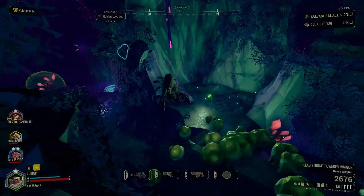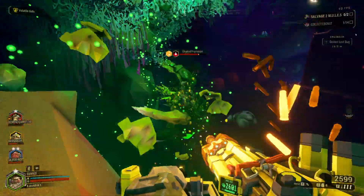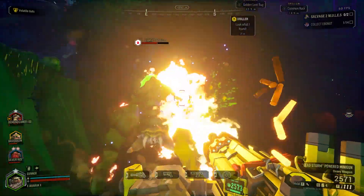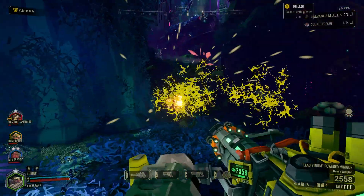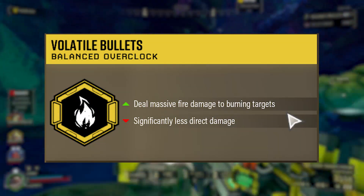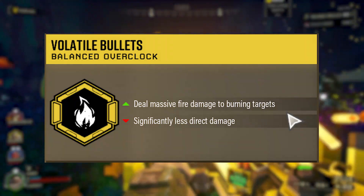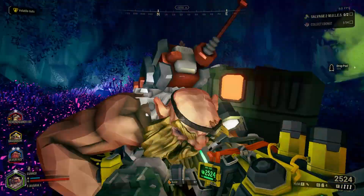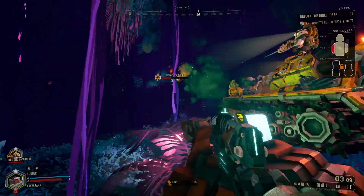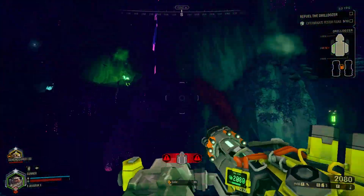Moving over to the Bulldog, our main goal with this weapon is to deal high amounts of burst damage at range and capitalize on all the burning that we are doing. Talking about the overclock choice, we are using Volatile Bullets. These make it so that while the Bulldog does less direct damage, it does a massive amount more damage to burning enemies, which is very convenient since this whole build revolves around fire and burning. Once you set those bigger, more annoying bugs on fire, you can finish them off quickly with just a few shots.